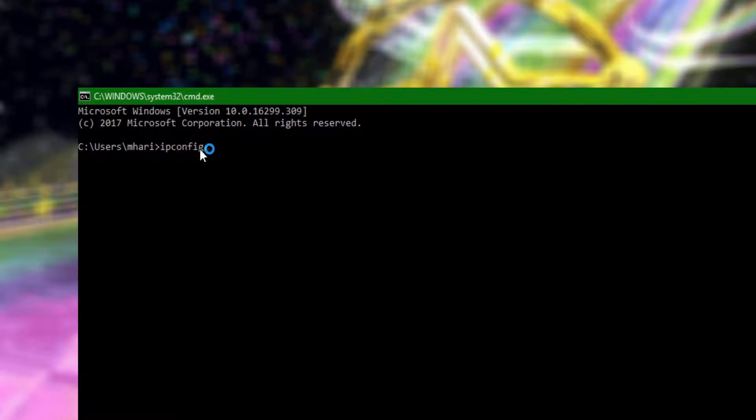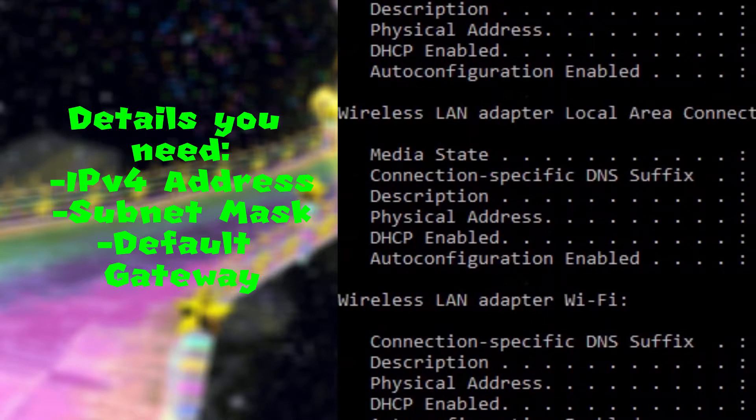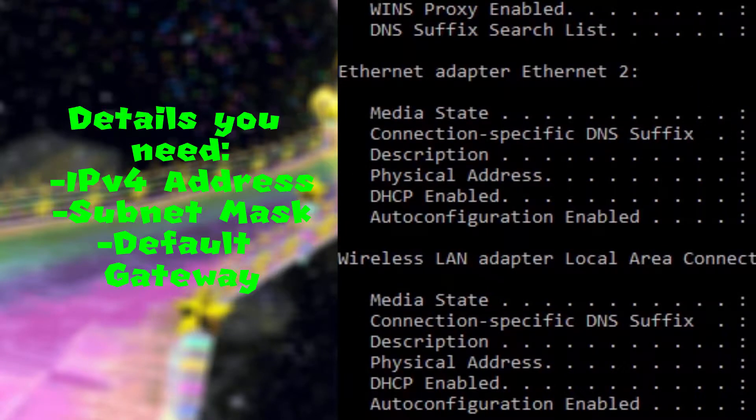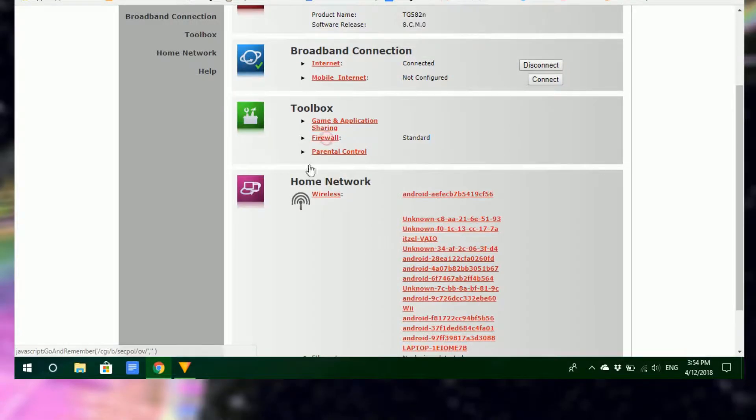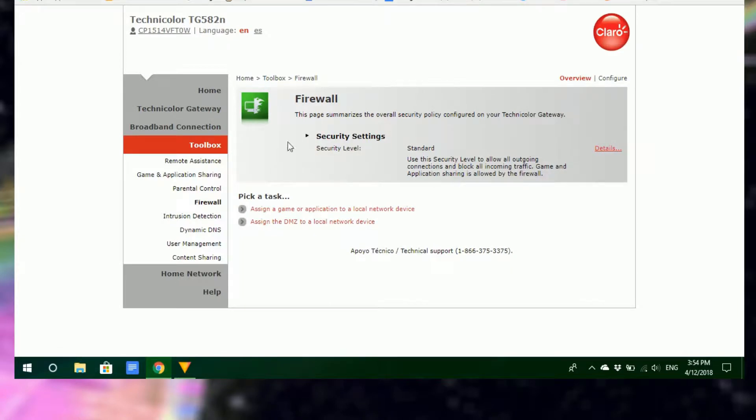You'll get lots of details about your router, but the ones we're interested in are: IP address, default gateway/router, and subnet mask. If you want, you can write these down or leave this window open. Type the default gateway into your browser to access your router settings. Once there, find the DMZ settings — they should most likely be under Firewall, but that depends on the router.